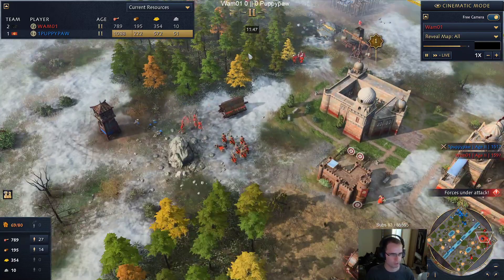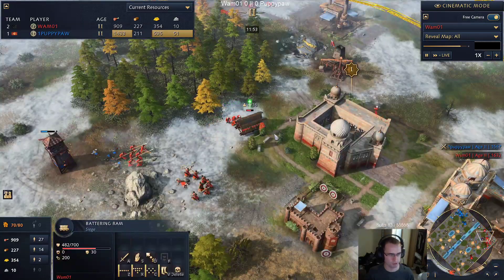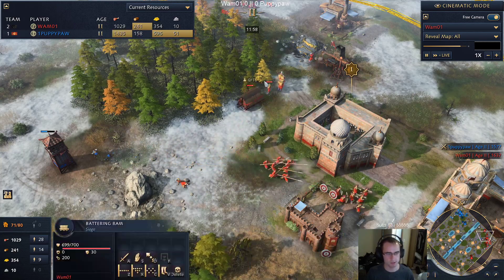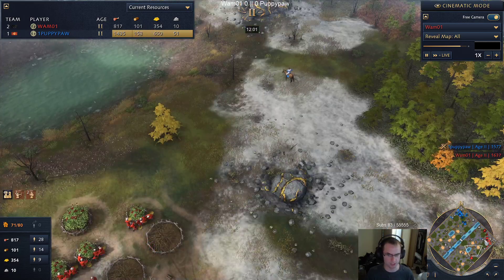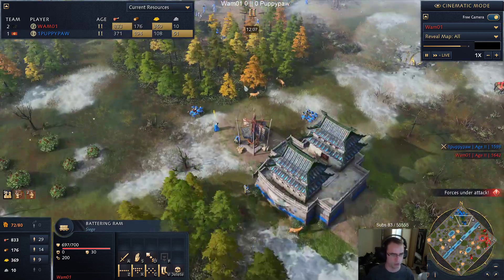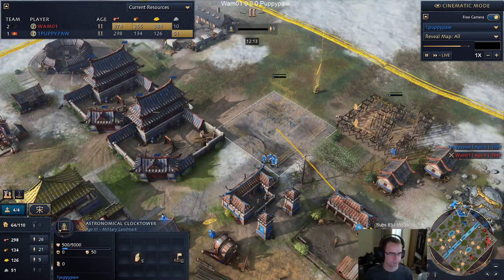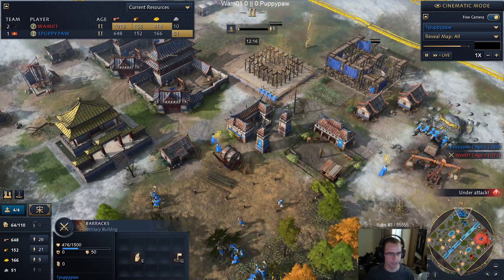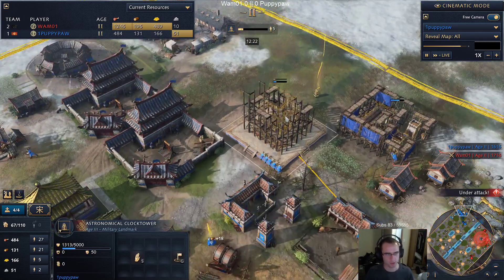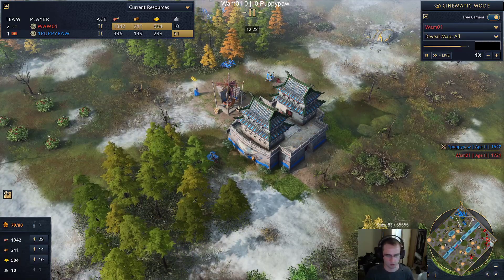It looks like Wham might be saving for castle age too - smart move to repair this ram rather than let it die. It is cheaper to repair your ram than it is to build a new one. The clock tower is going to age three right now and he's putting in another barracks, so he's going to go for palace guards once he gets there. Surprisingly, he's only putting five villagers on here - I guess he's not too worried about aggression from Wham.